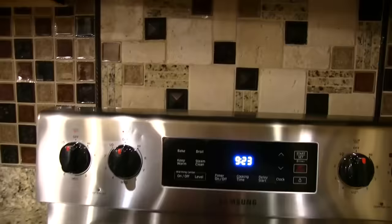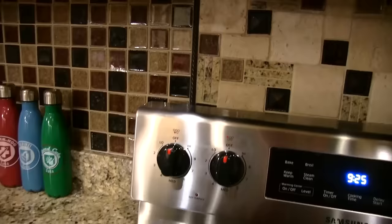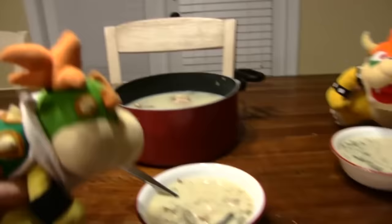After Cody leaves, Shelby the turtle wanders into the kitchen. Chef PBJ spots a live turtle and decides to make turtle soup without realizing it's Junior's mom. He cooks it up and serves it to Bowser and Junior, who both eat it and say it smells and tastes delicious.